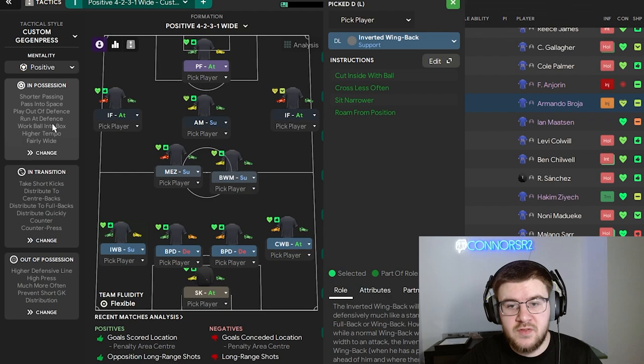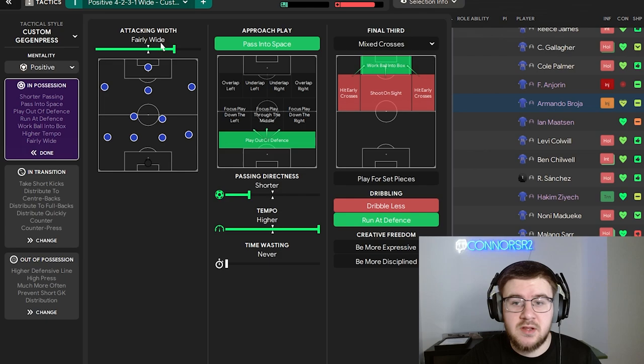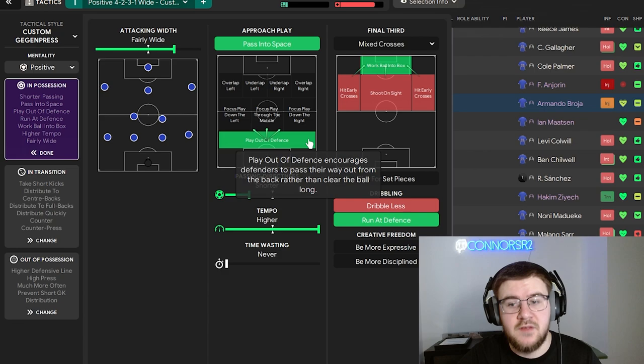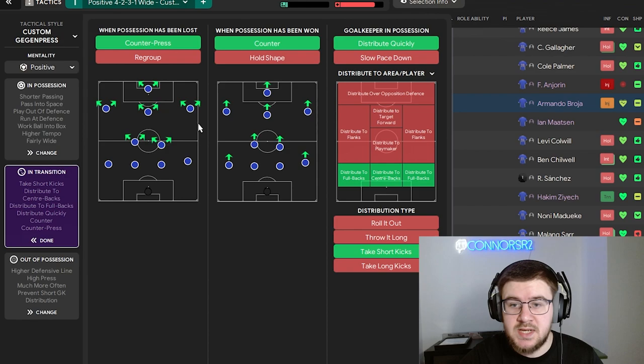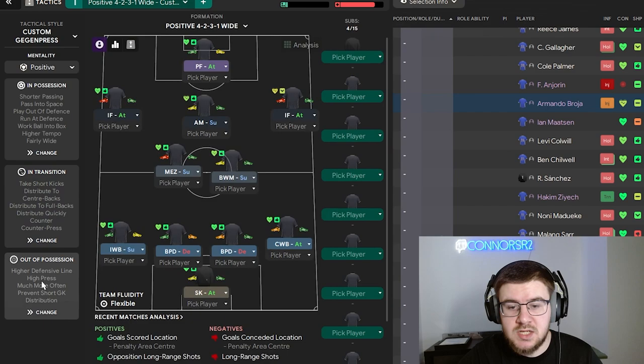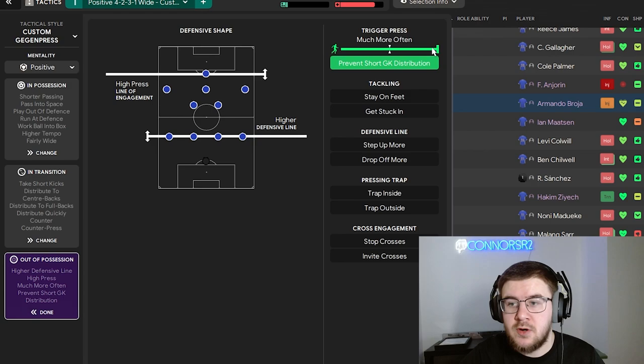In terms of the tactic itself, we have a positive mentality. In possession, the attacking width is fairly wide, we pass into space on the approach play and play out of defence. The passing directness is shorter with a higher tempo. We want the ball worked into the box and we are running at the defence. In transition we counter-press when possession is lost, and when we've won possession we counter as well. We want the goalkeeper to distribute quickly to the centre-backs and full-backs. Out of possession, we have the higher defensive line, a high press, triggering that press much more often and preventing short goalkeeper distribution.